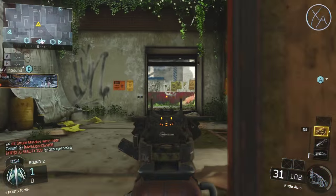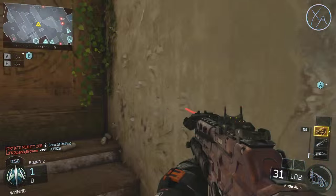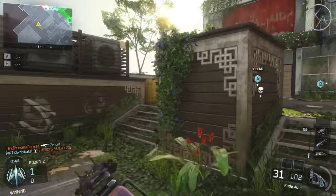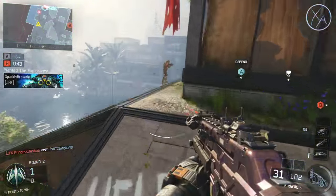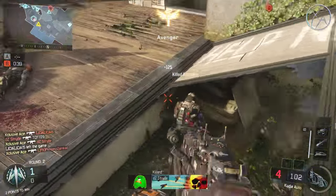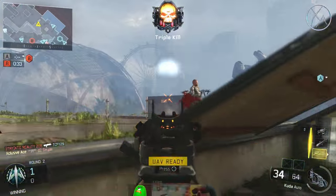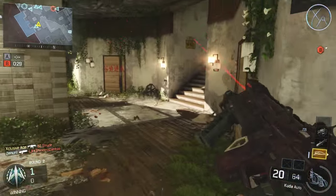This is why strafing in gunfights is so effective, and it has been for many years. As your feet are moving back and forth and you're trying to stay on target, aim assist is going to be helping you quite a bit, plus you're becoming a much harder target to hit for your enemy. This is a huge reason I'm a big advocate of the stock attachment on SMGs especially. It's not the greatest on assault rifles and LMGs because you don't move that fast, but on SMGs, if you're strafing back and forth in a gunfight, aim assist is going to help you a lot.